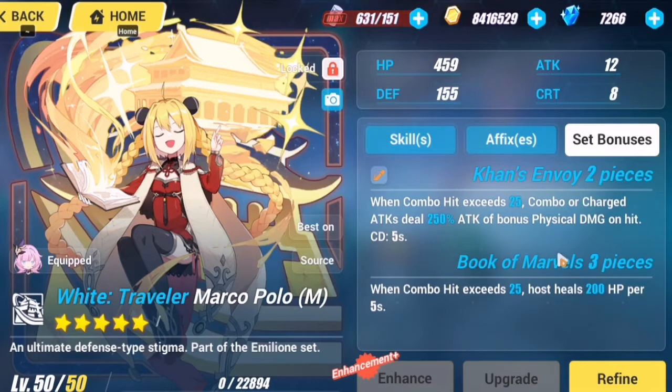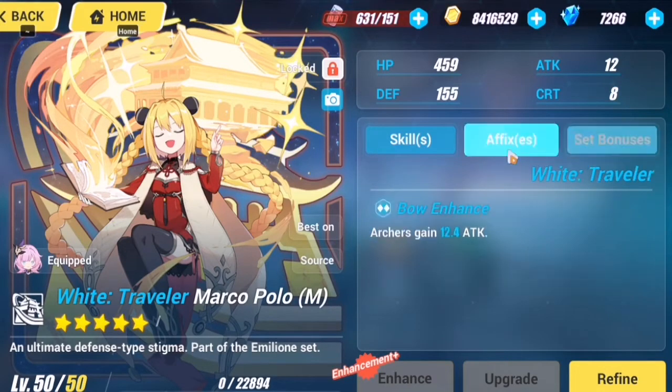Correct me if I'm wrong, just comment down below. The two-set bonus is: when combo hit exceeds 25, combo or charge attacks — which we do a lot with Miss Pink Elf — the charge attack deals 250 percent attack bonus physical damage on hit. That's a lot. I didn't go for the three-piece because it just heals your HP for 200 over five seconds. I re-rolled this archer's stigma to 12.4 attack.